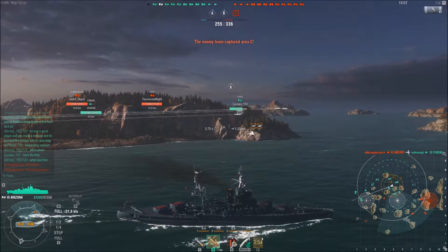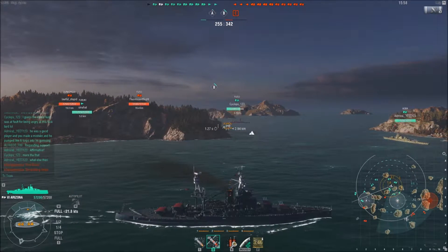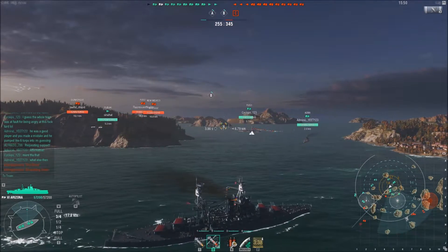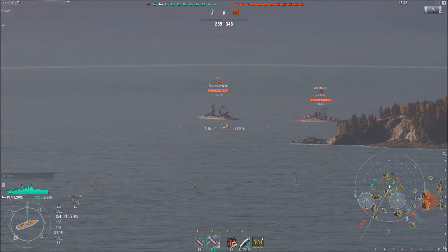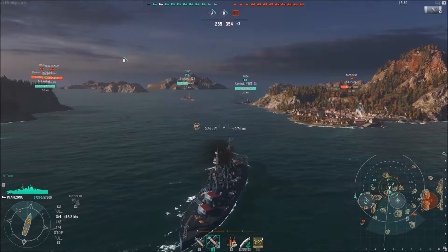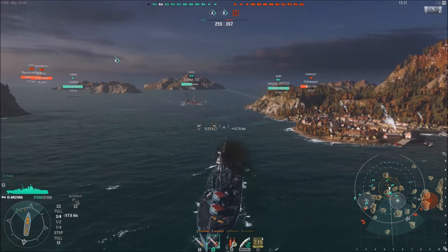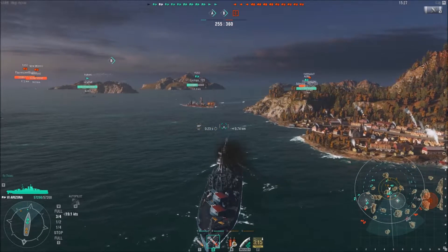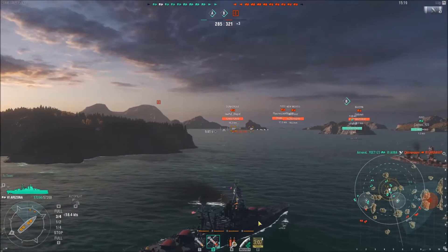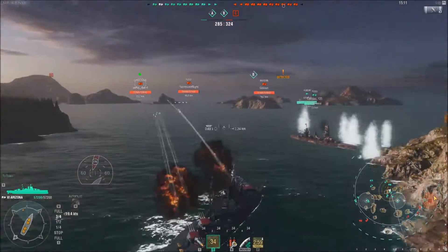Looking at the minimap, you can easily see that our team is completely going to the east side — I believe that's A. Everything's a little small for me on the minimap right now, but we're going to the right side with respect to the way I'm facing. I'm actually going to go into B. The reason I'm going into B is I don't want to go to the right side of the map because by the time I get there — I'm a slow American battleship — all the action is going to be gone. A lot of people are going to die at B. My main goal is to go to B, support my team, and hold B for our team.